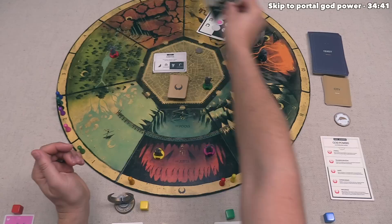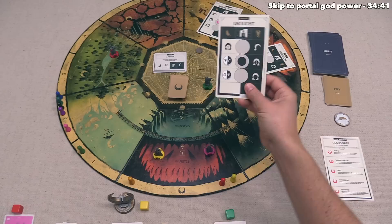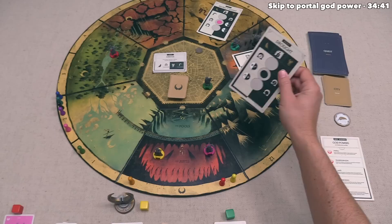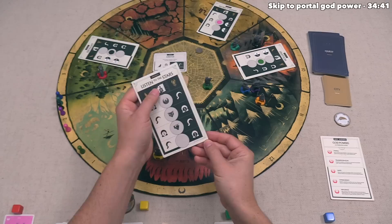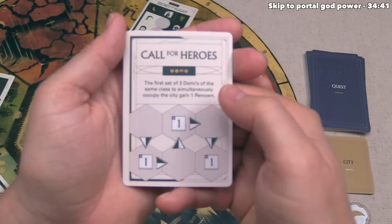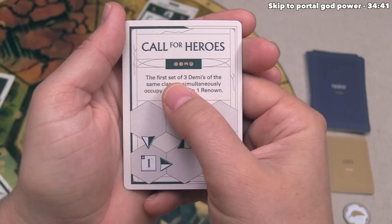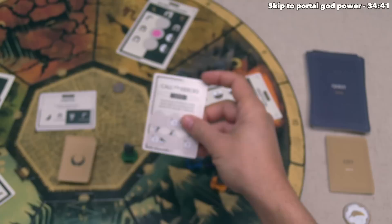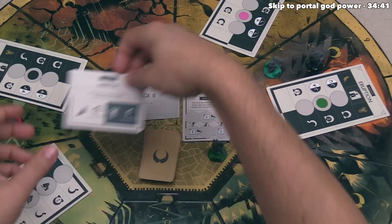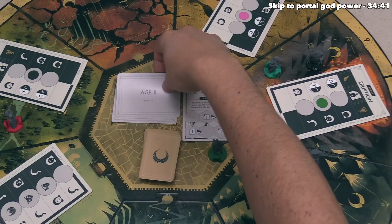We draw Eruption, which needs Namari in the middle. Thematically, Eruption makes sense at the volcano. Blue draws A Drought and, after considering options, places it in the forest. Green draws Listen to the Stars and adds it to the coast. We continue placing quests until we have four out for our four-player game. The starting player also draws a new city card for the next age: Call for Heroes. Its ongoing effect says the first set of three demigods of the same class to simultaneously occupy the city will each gain one renown — something everyone must consider when moving demigods next age.